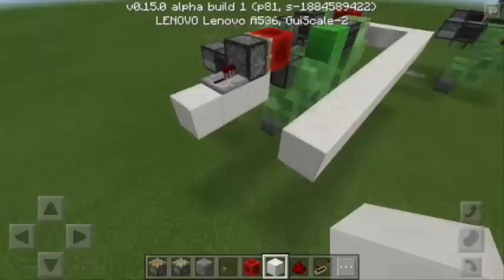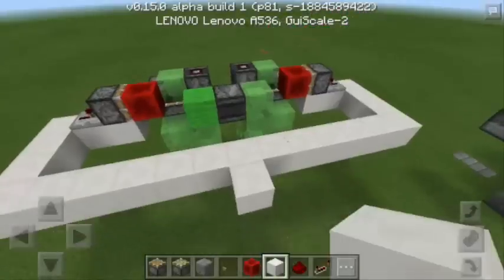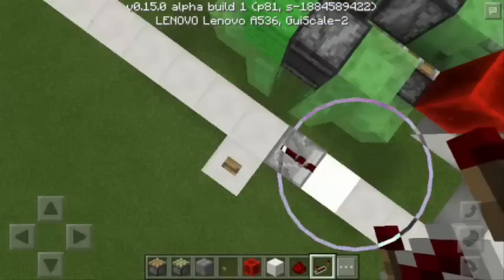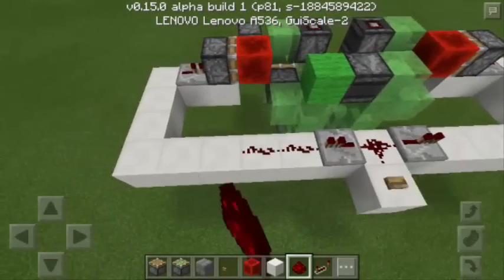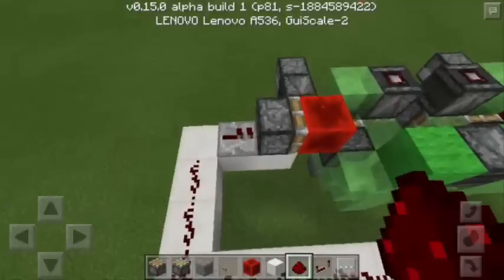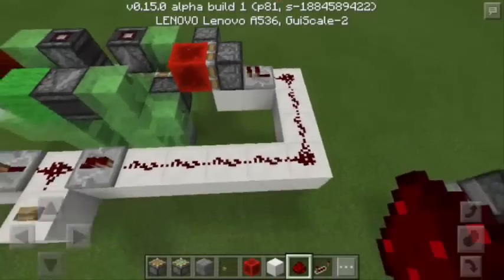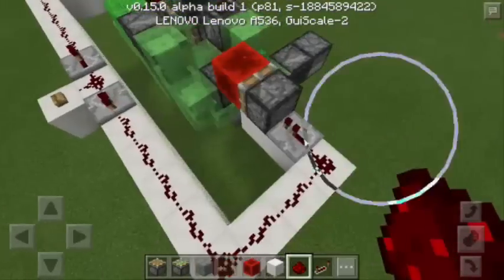Another block of quartz here, then at the bottom a redstone repeater here and also here. Now we put the redstone dust — all the redstone repeaters must be connected. Also here on the right side. So basically we're done.